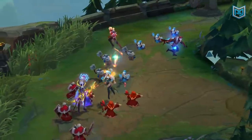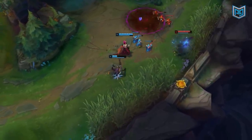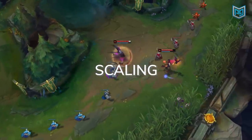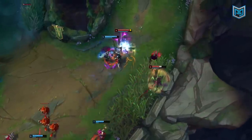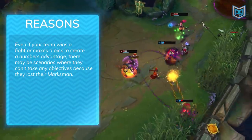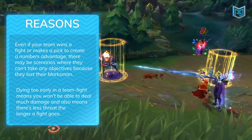Things actually get easier into the mid to late game in terms of Marksman macro. So why Marksman? In the mid to late game, your options may be limited and depend heavily on the success of your early game, the champions you're playing, and whether or not you ran teleport. The reason you play Marksman is that you scale hard. Marksman make team fighting and the later stages of the game so much easier — you're a primary source of damage and usually the most important member for taking turrets. Survival is key for two reasons: even if your team wins a teamfight, there may be scenarios where they can't take any objectives because they lost their Marksman. Secondly, dying too early in a teamfight means you won't deal much damage and there's less of a threat the longer a fight goes on.